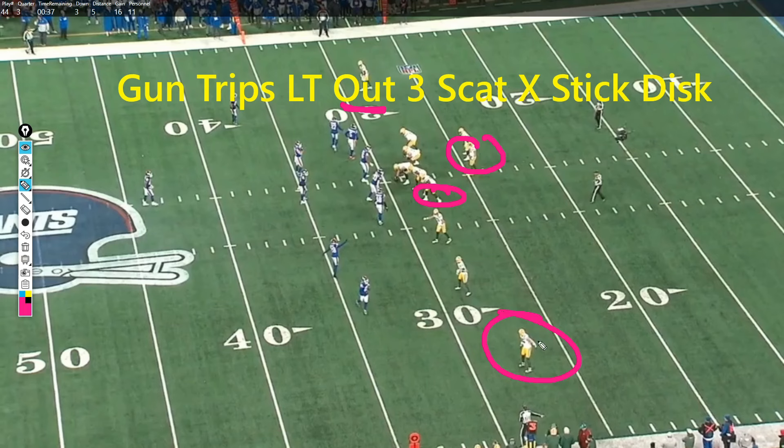Gun Trips Left Out is the formation variation telling the tight end to move outside. Three Scram is the protection — they'll block four down to the widest two defenders, so it's a five-man slide protection. You slide down, kick out on the edge, and the running back checks and releases. The X Stick part means the X receiver runs a stick route — push out, run outside.